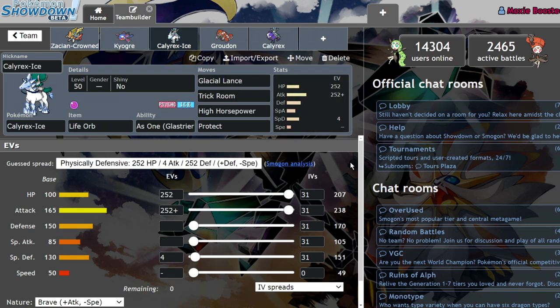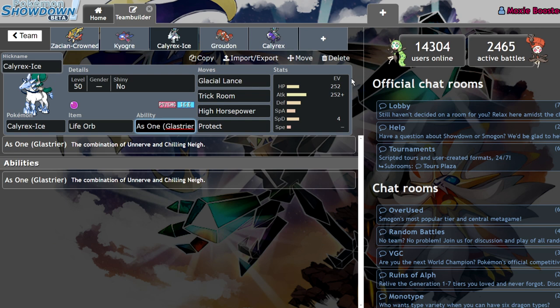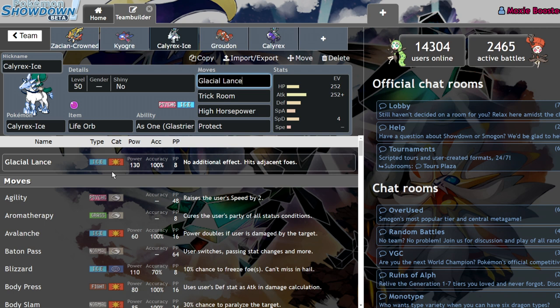Next up is Calyrex Ice. I think Calyrex Ice is a Pokemon that people thought was going to be outclassed by Calyrex Shadow at first, but then they realized just how bulky and insane this Pokemon can be. I have a little catchphrase: resisting Glacial Lance is a myth. The ability As One makes it so Pokemon like Incineroar or even Heatran won't actually be able to eat things like Sitrus Berries, Figy Berries, or Aguav Berries since it has Unnerve built in. On top of that, the other ability, Chilling Neigh, means with every KO that Calyrex gets, it essentially gets a free Moxie boost.